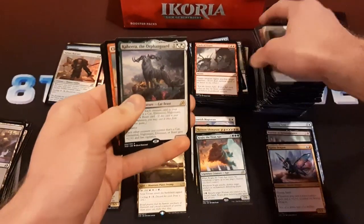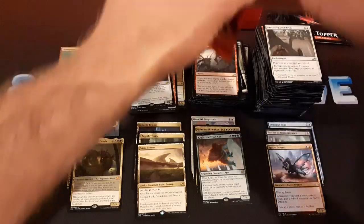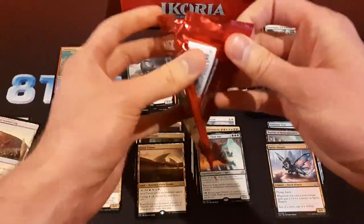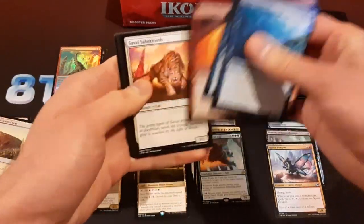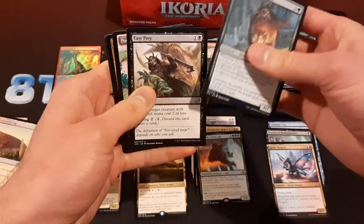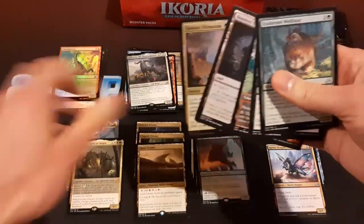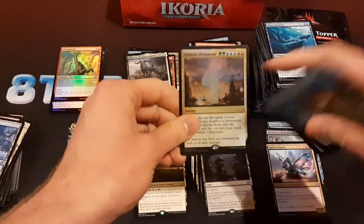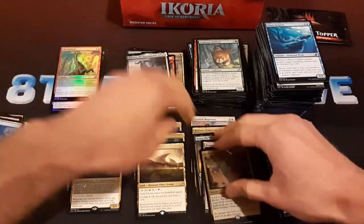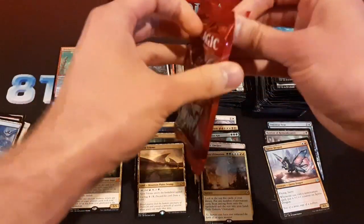Keruga — another companion. Only two mythics so far. I don't even remember what the big mythics are in this set. You get a couple of Planeswalkers, but I don't think either of them are particularly valuable. There are a couple of rares here — Ponder's Enclave, definitely a good card, I play that in multiple Commander decks. And a foil Genesis Ultimatum — I think that's actually a pretty good foil hit. That card's seeing a lot of play in high-end formats right now.